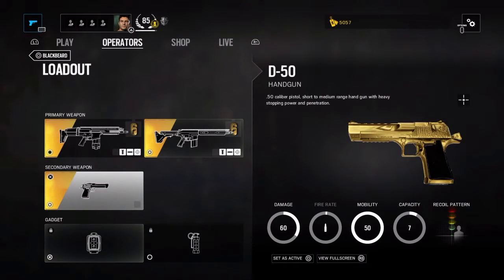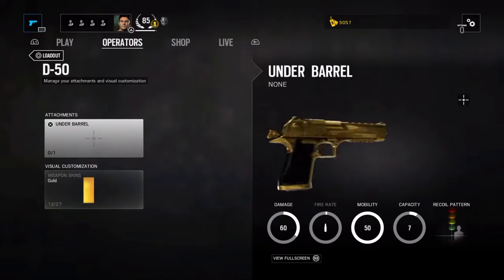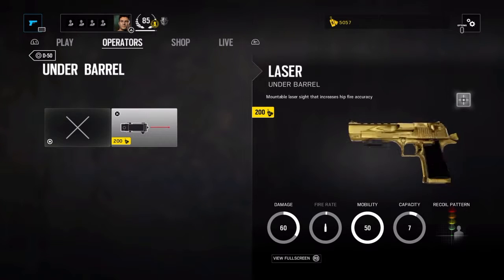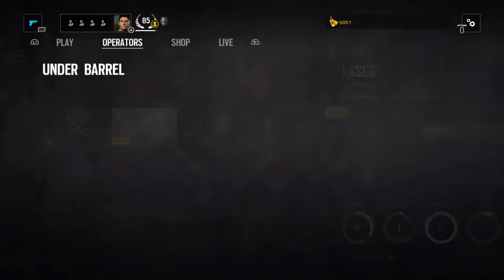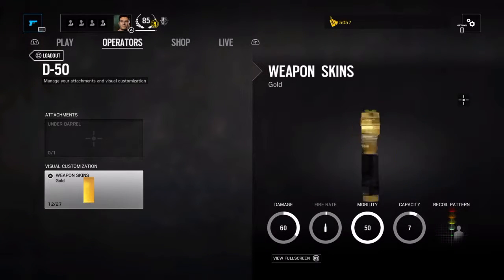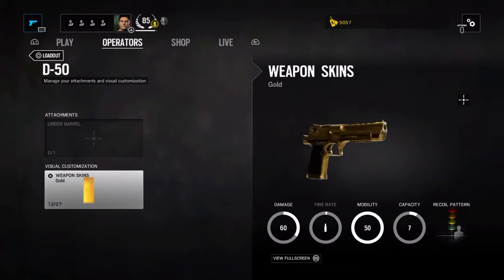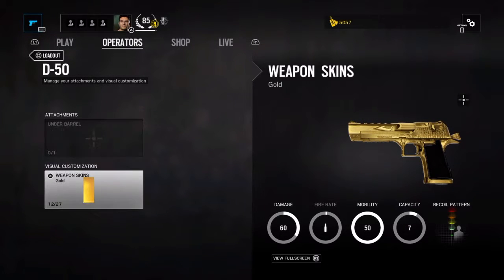Next, both operators share the D50 handgun. It only has one attachment — an underbarrel. But you do not need that at all. It's a beast, it's a hand cannon. This thing wrecks — it's basically a one-shot, like a shotgun in your pocket.